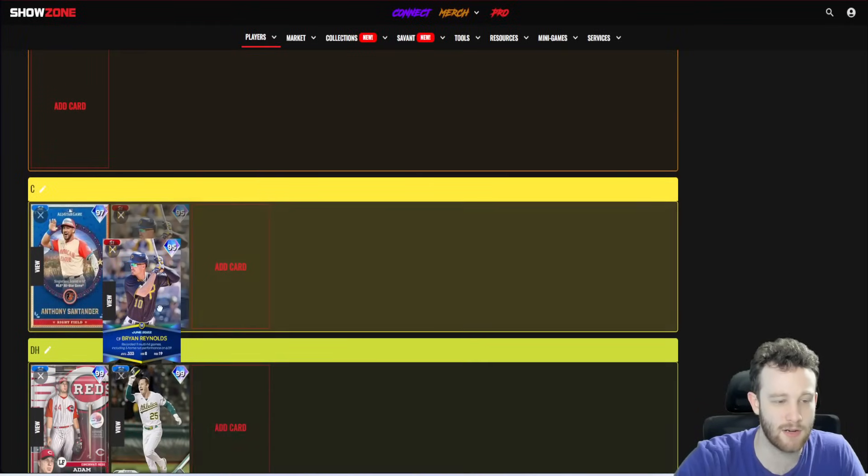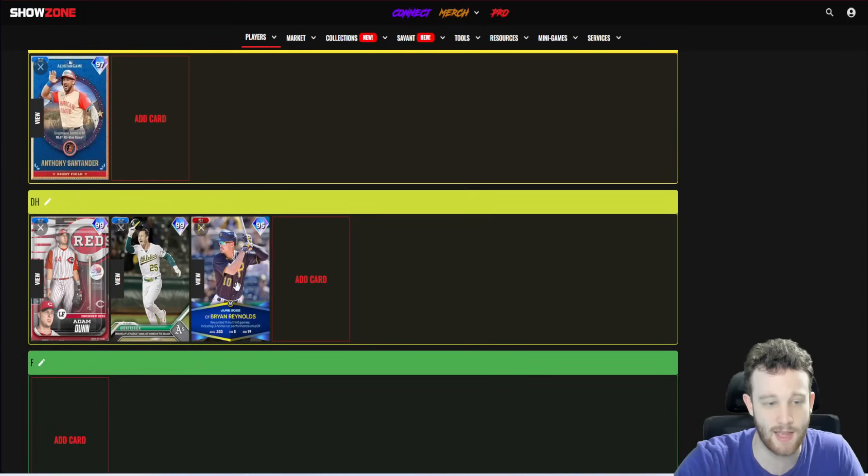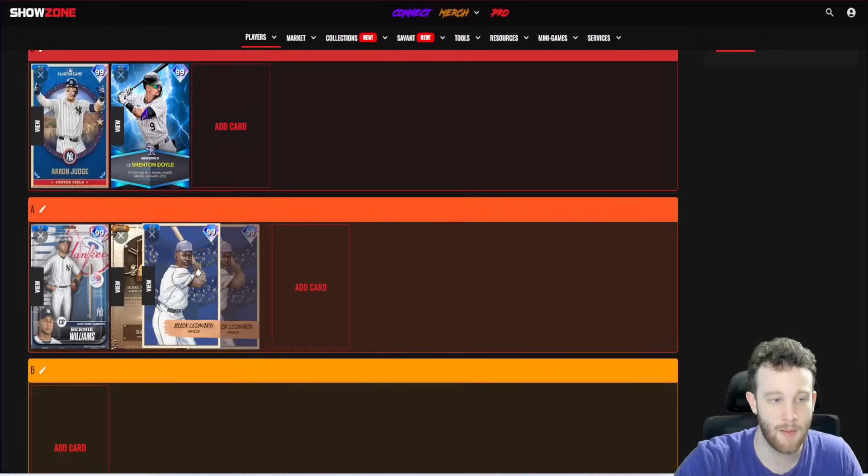This Brian Reynolds card is the wrong Brian Reynolds, but for the sake of the video we'll pretend it's the All-Star one. He's still a 95, decent, but really poor defensively and the hitting stats aren't really up to par anymore. If you're using him it's because he's a switch hitter and because he has one of the best swings in the entire game.